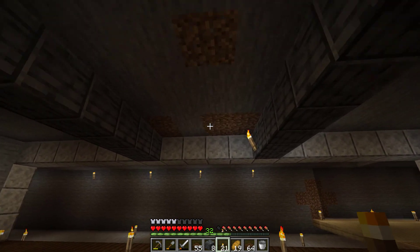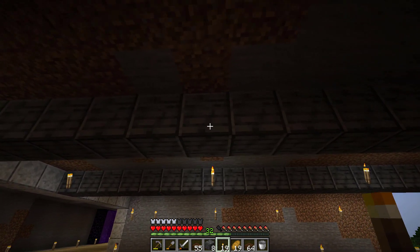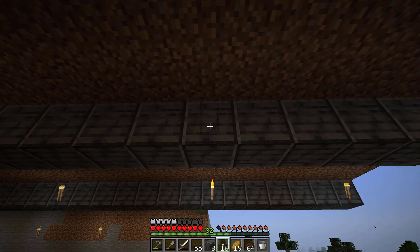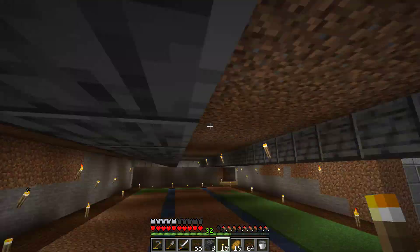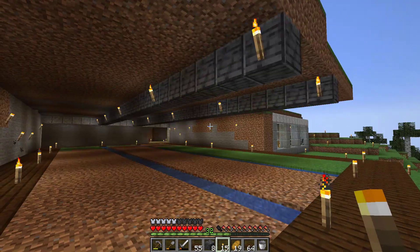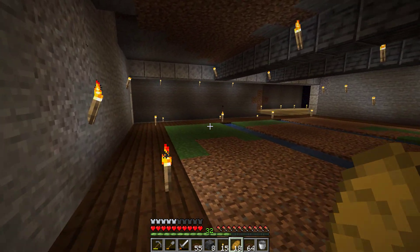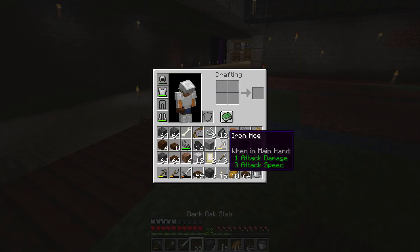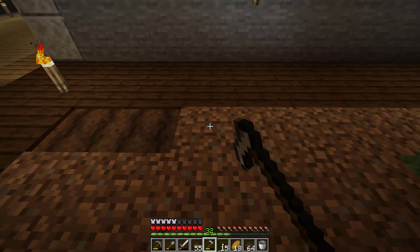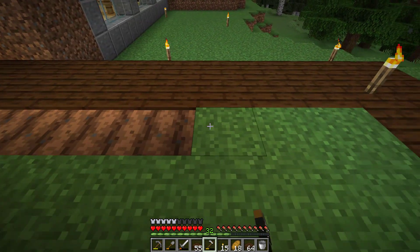There we go, and we got this side too. Let's go over here — boom boom boom. I'll probably continue this and make a nice little glass section over here off camera. I'm really liking this. I think we're going to have to get the hoe out and start tilling the soil, because I want to have a ton of underground farms eventually in this fortress.